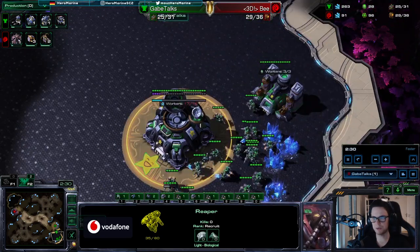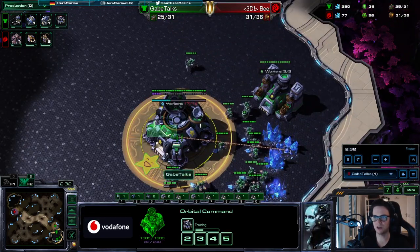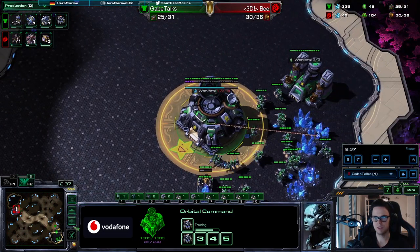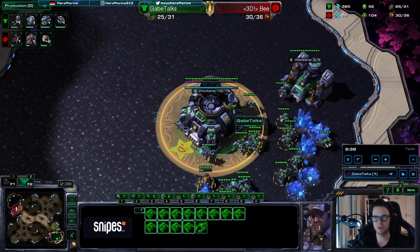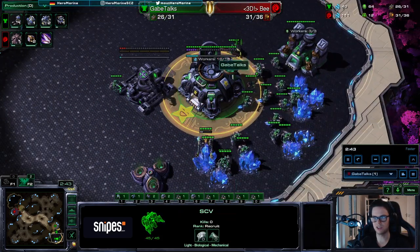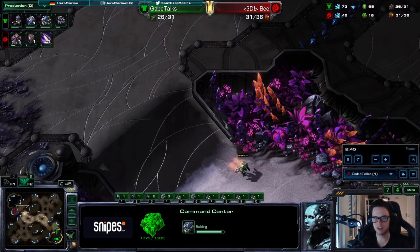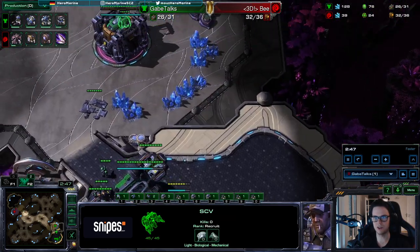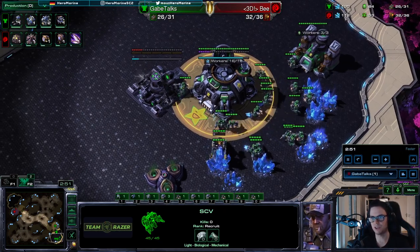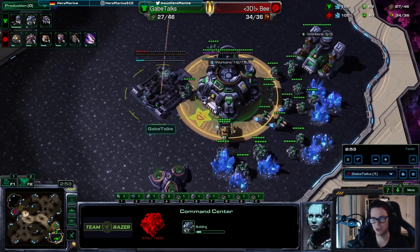Keep 16 workers in the mineral line if you can. If you don't have 16, rally workers to the main; if you have more than 16, rally to the low ground. In this case you can see me bring one SCV down to the low ground — I just really play this build the way I've described.